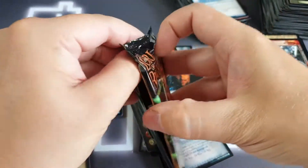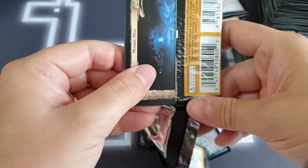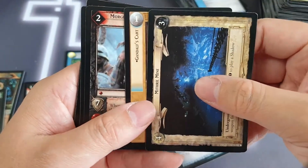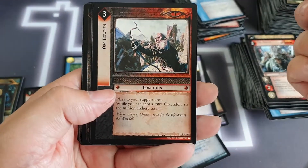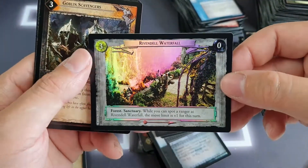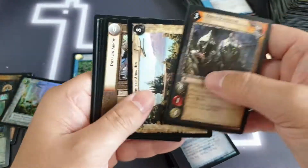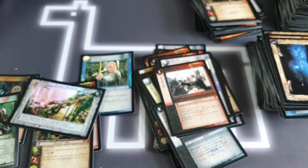Okay, last pack — can we finish it off on a super high note with a foil rare? We've got the Mithril Mine, Gandalf's Cart, Morgul Skulker, and we've got an Ork Bowman to finish it off. Not in foil there, but we did get a foil location — I'm going to claim that as a victory because that looks stunning. Foil Rivendell Waterfall! Awesome. And then a load of commons to follow.